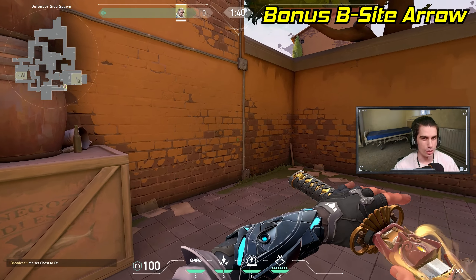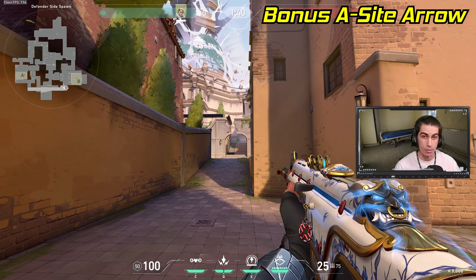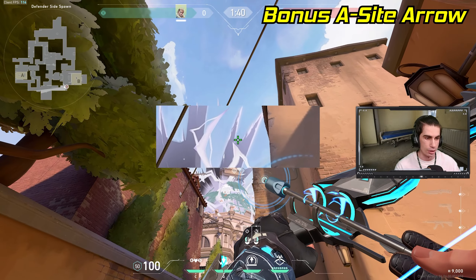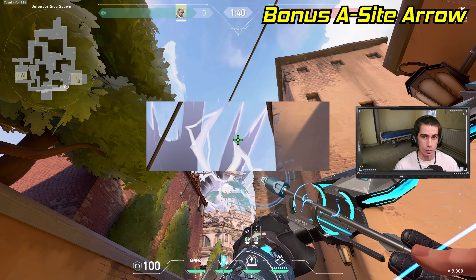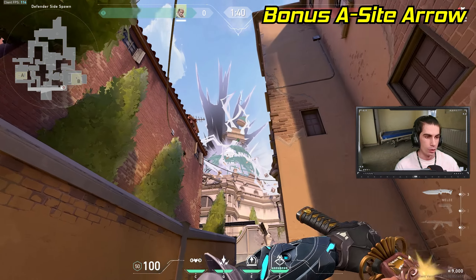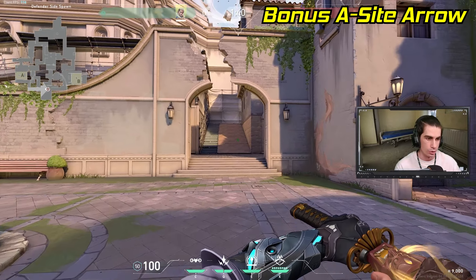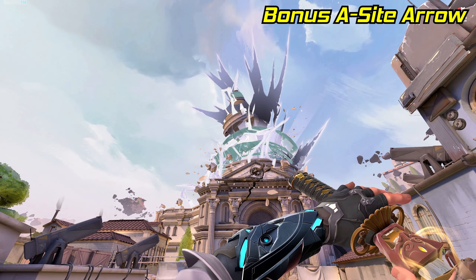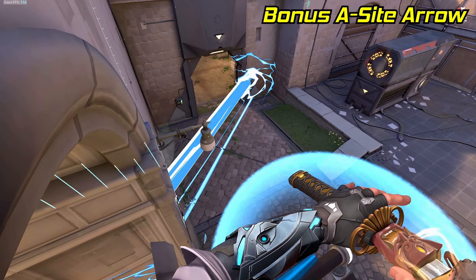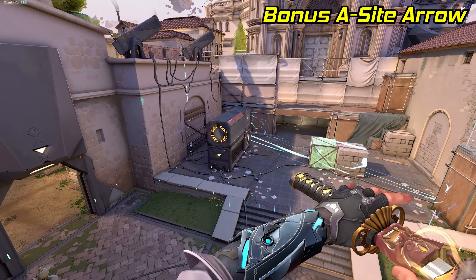And last but not least, here's a secret arrow. If I'm ever playing B side but the enemy team is pushing A side and my team wants to contest it, all I have to do is stand right in the corner of these boxes, pull out my recon and rest my crosshair right on top of this lightning bolt in the sky. Then just double bounce and full charge the arrow. The arrow will fly all the way across the map, and by the time I rotate over towards this ramp in heaven, the arrow will land right above the site revealing everybody. This works especially well if I have my ult, because by the time the arrow lands I can just use my ult and spam anybody it reveals on the site.